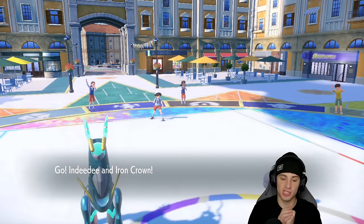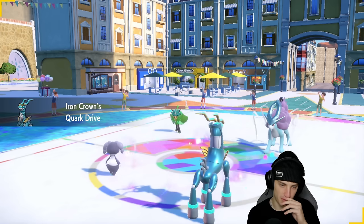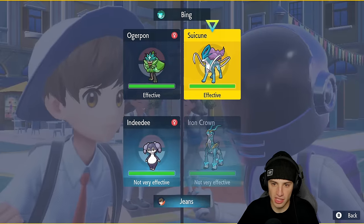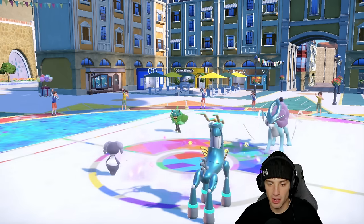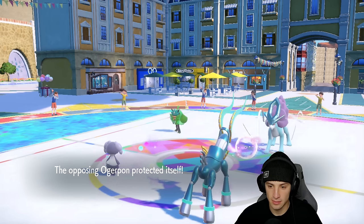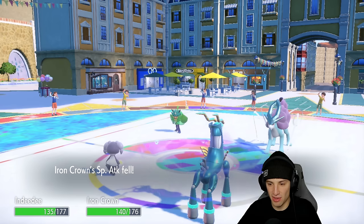Out comes Ogrepon and Suicune — I think Suicune might have Snarl, which could be a slight issue. I'm going to go Helping Hand into Expanding Force here, especially since my Booster Energy is going to heighten my speed. Hopefully they don't swap, and they don't — so Iron Crown gets ripping. Spiky Shield comes out on Ogrepon, that's fine, and we hit hard onto Suicune, who is rather bulky on the special defense side. Big time damage lands and Snarl comes out.